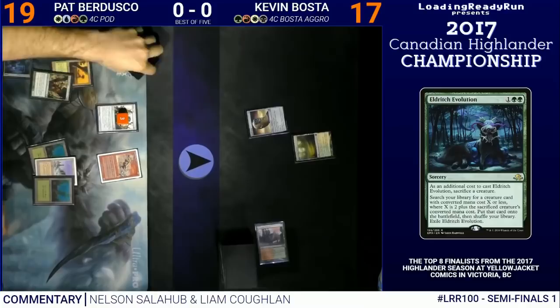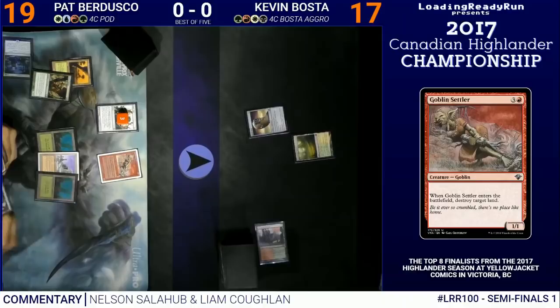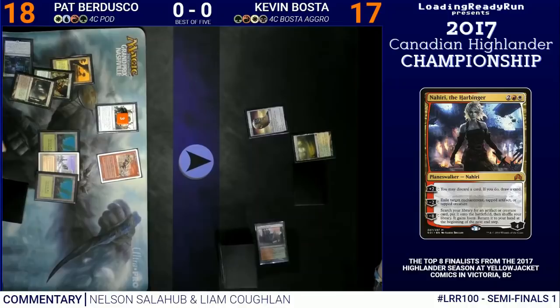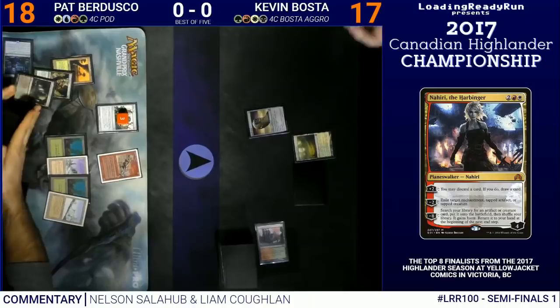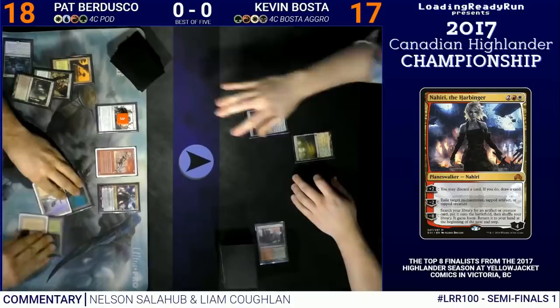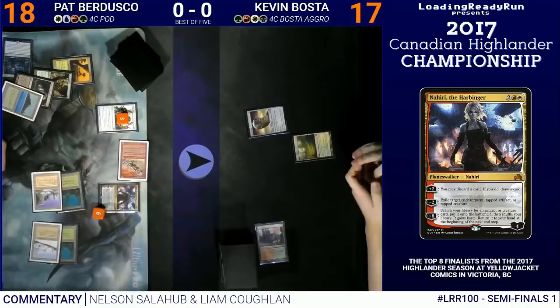My hand wasn't too great at this point, but I do have a planeswalker, so it's pretty good against 1 land. I get a 2nd red source. You want to try to work to 3-on-5 mana in case you draw or have Kiki Jiki in your hand. I don't have it in my hand — my plan is to work up to finding it with Nahiri. I tick it up and want to find some powerful cards to continue to apply pressure against his 1 land in play.